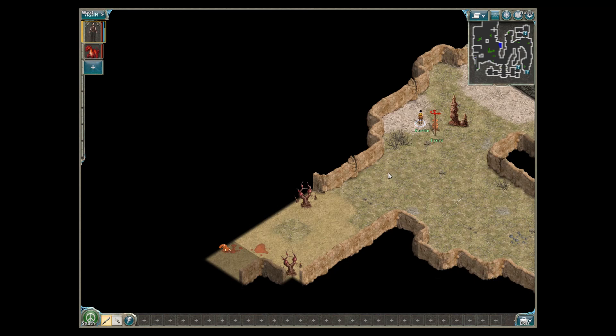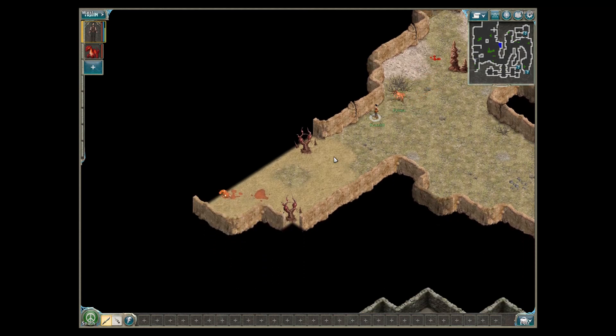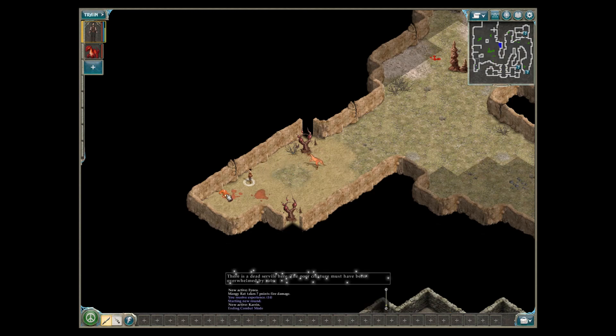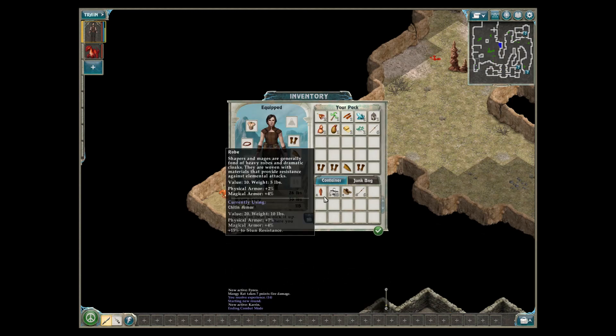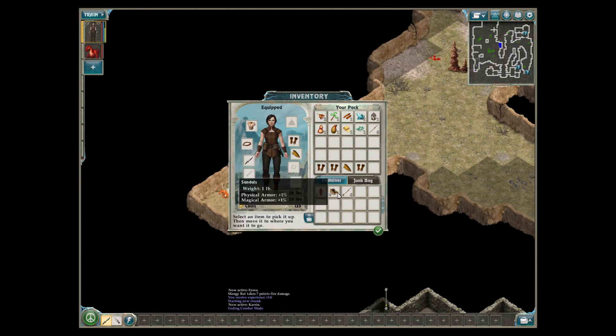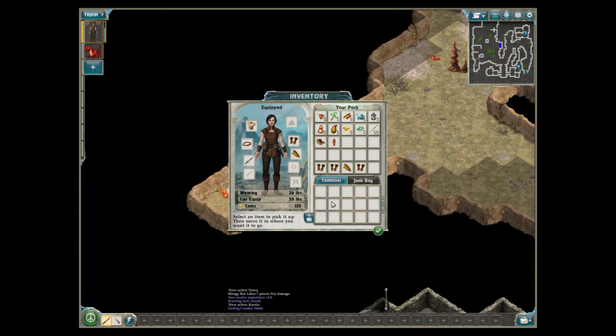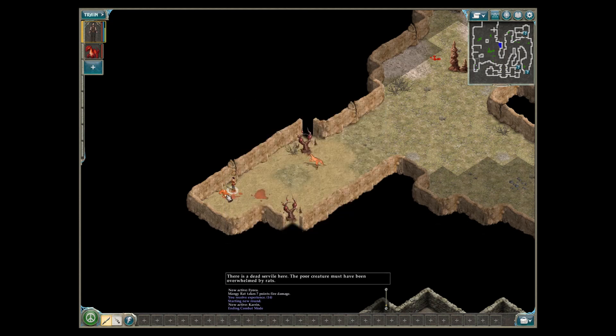We got another one. What's down here? It is — oh, it's a robe. Money. Oh, it's a body. Another javelin I can use. This gives me better — currently using — no, it doesn't. But I might need it for somebody else. I thought that was a body.